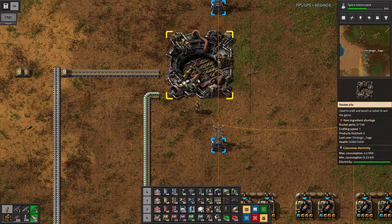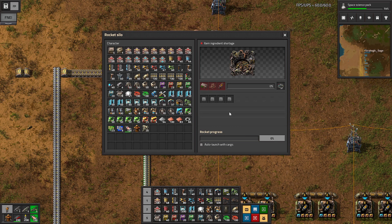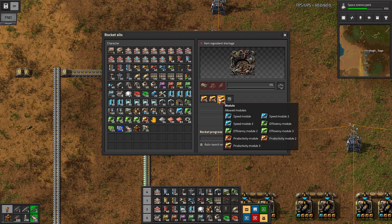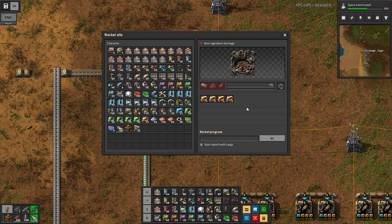The rocket silo is both a factory and also the silo for the rocket to launch — it's actually going to build the rocket as well. We need rocket control units, low density structure, and rocket fuel: 10 of each to build a rocket part, and we need 100 rocket parts to launch. To reduce your costs, it's very advised to just throw in your productivity modules, and then we'll only need 71 to 72 of those rocket parts in order to get this to launch.